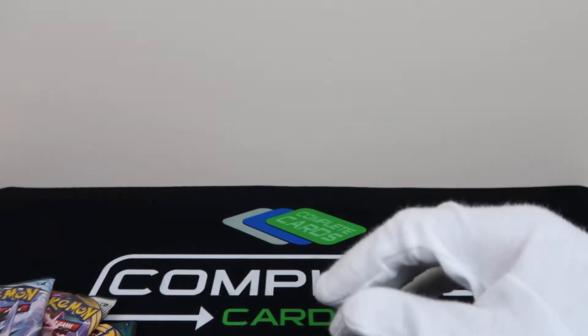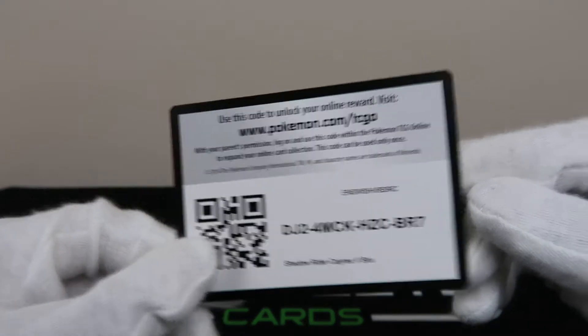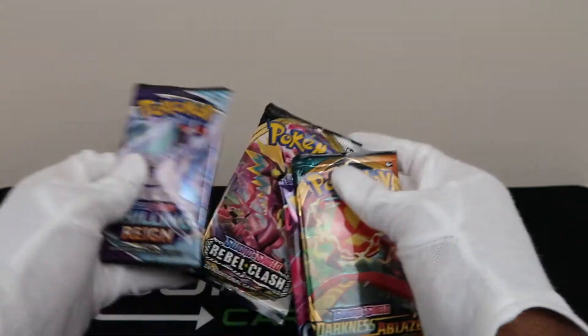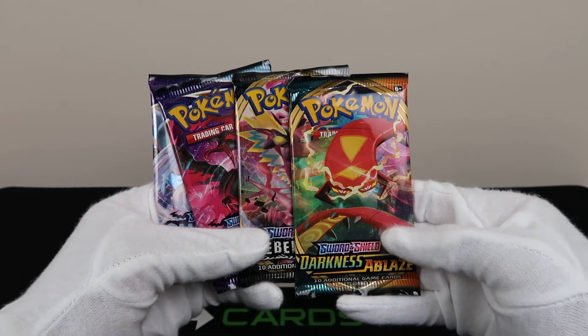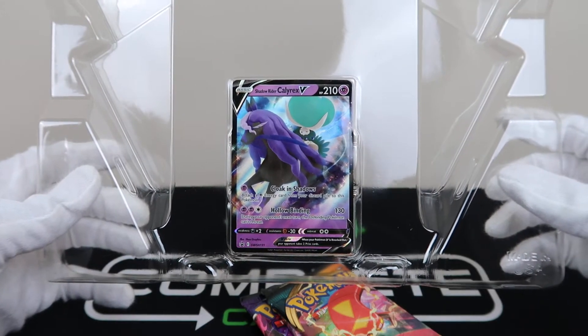One day this will be full. Alright, there's your Shadow Rider VMAX V-Box. You get two Chilling Reign packs and one Darkness Ablaze pack. Here is the Shadow Rider right there.